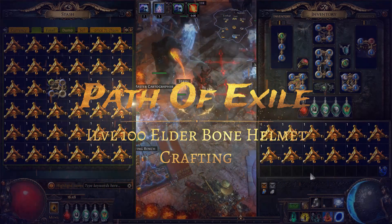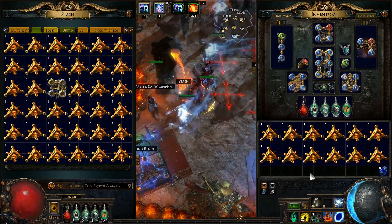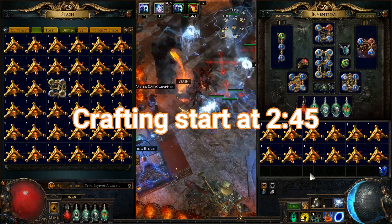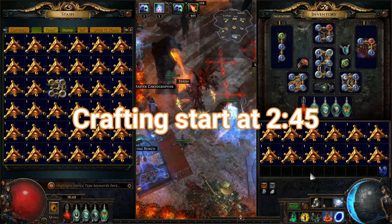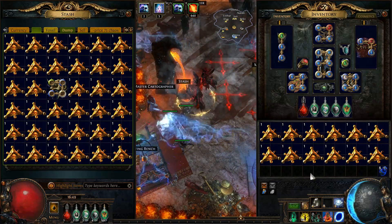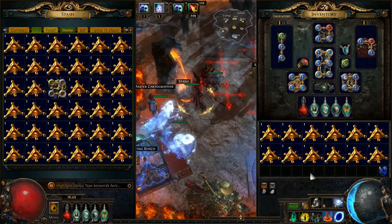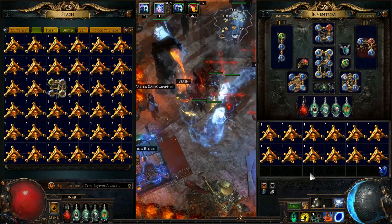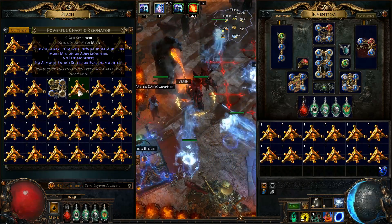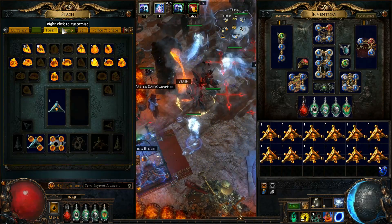Greetings everyone, welcome to this new video. We're gonna do some actual crafting today. I know I've done two of these videos previously, but as some people have commented, it's not really the best way of doing things. I know that because I've done a lot of fossil crafting in the past, but because it's end of league I'm just wasting currency — I just want to do some crafting fast when I feel like it. I have 70 of these in my different tabs here.